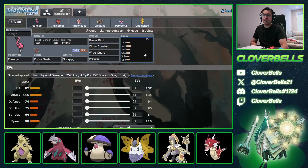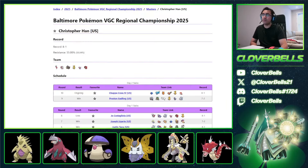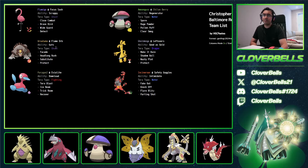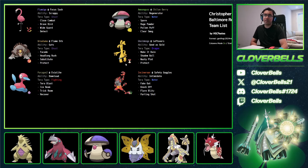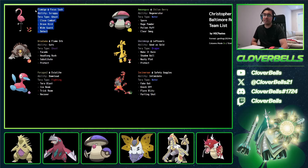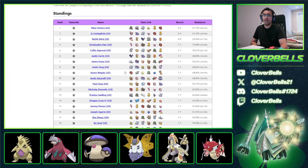With Brave Bird you can just nuke an Amoonguss or Rillaboom. Wide Guard support is quite good as well — it supports the Eruption, Make It Rain, and Heat Wave stuff, protecting your Ursaluna and Gholdengo, and even Porygon. This is ideally the modern way of playing Ursaluna right now. This slot was always up for grabs — some people tried Dragapult, Tyranitar, Kamudgeon — and now you can consider Flamigo as a strong Fighting-type that delivers the damage you need. You can't Fake Out it either.